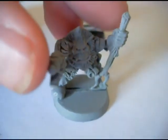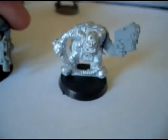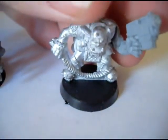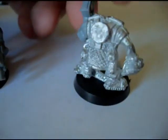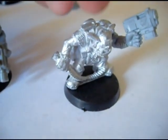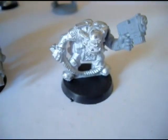Here's a runtherd — just a basic model, nothing special about him. There were these three too that came with the catapult kits, and they're also runtherds to keep the catapult crews in line. But even according to the old codex they aren't required, so I'm probably going to use them as just regular runtherds.